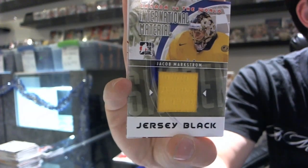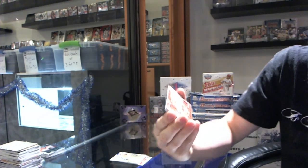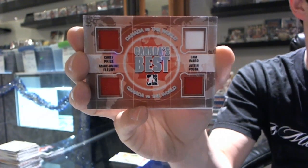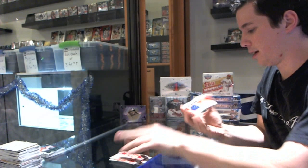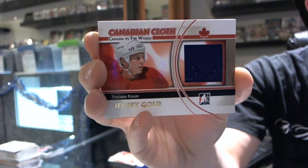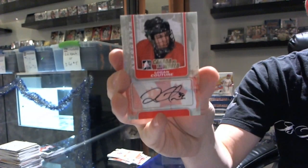We've got an International Material Jersey Black, Jakob Markstrom. We've got a Canada's Best Quad Jersey Silver — Carey Price, Cam Ward, Justin Pogge, Marc Andre Fleury. Very, very nice. And we've got a Canadian Cloth Jersey Gold out of 10, Theo Fleury. And then we've got an autograph of Joe Neuendijk, and an autograph of Logan Couture. Well, that was a damn loaded pack.